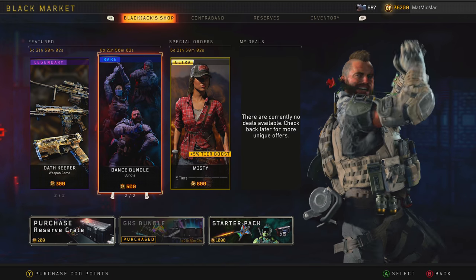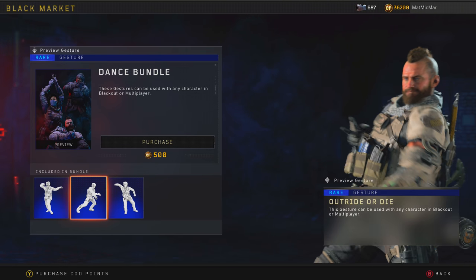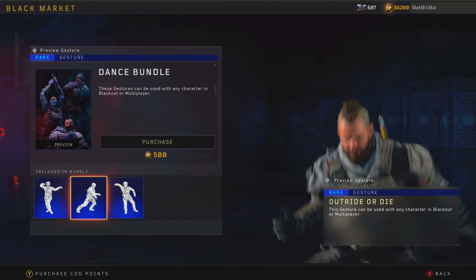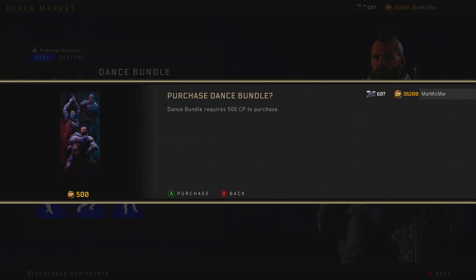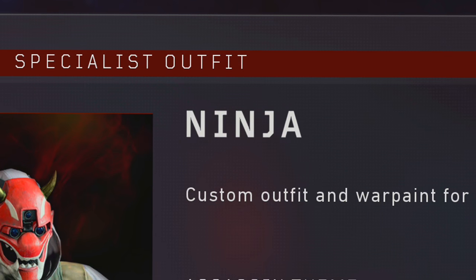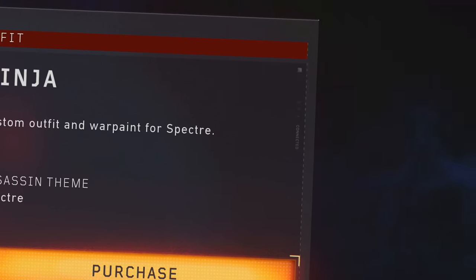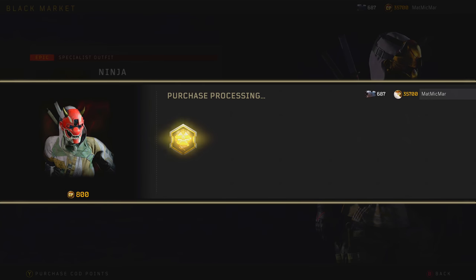I'm not gonna spend too much time on each thing because I'll look at it in game over the next few days. There's so much stuff, I'll give each thing like one second. They definitely upped the ante with the emotes this time around. The Ninja - why is the mask different in the preview compared to the actual in-game version? Oh it's a war paint, okay - she's looking freaking sick.